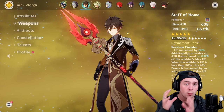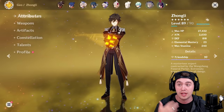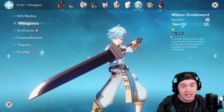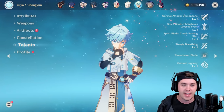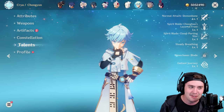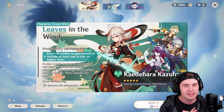Tip number two: focus on one or two characters to carry your team. I've got characters with weapons at level 90 and different artifacts, but I've played for nine months. I still have multiple characters at level 20, barely leveled, no artifacts. There aren't enough resources to level everyone. Focus on just a couple of characters and max them out — get their weapons, max their talent levels, give them artifacts. Look at tier lists, and if you have a five-star or a banner character, put all your resources into them and they're going to carry your team.